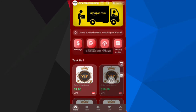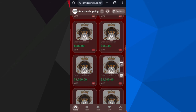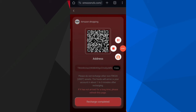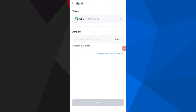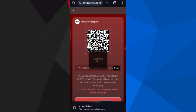I will tell you all the details about the VIP levels. Now click on the Recharge option. You can see your address — copy your address, then open your wallet and enter your address. I am recharging 21 USD. After transferring the money, click Recharge Complete and your amount will be added to the website.